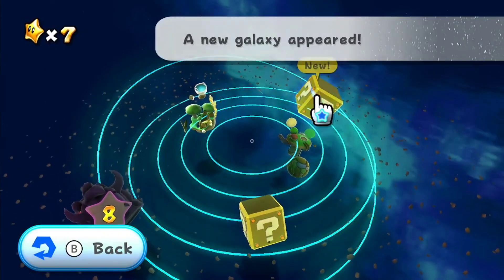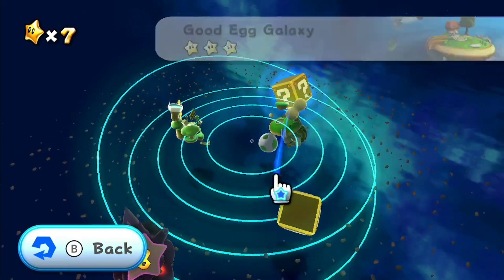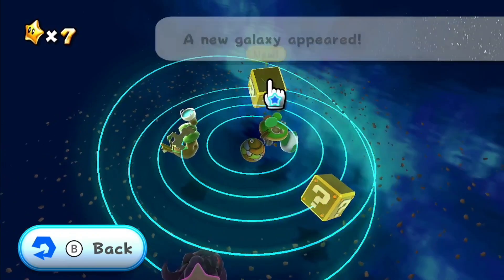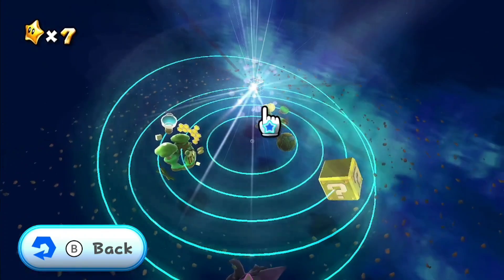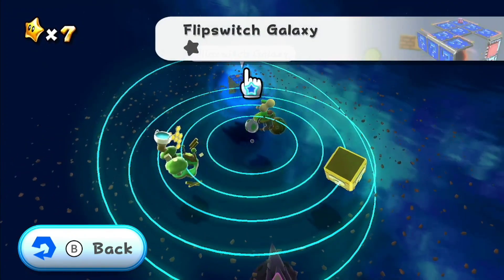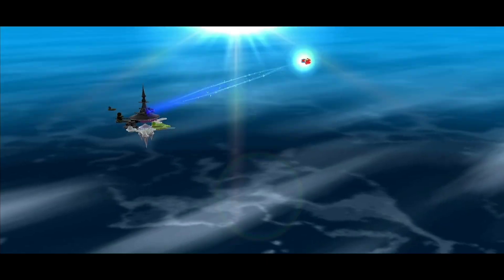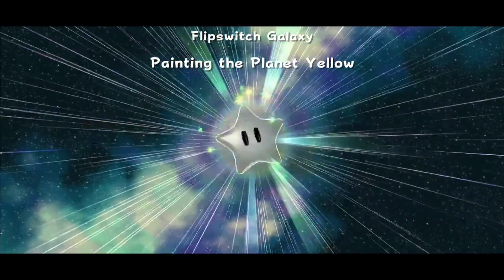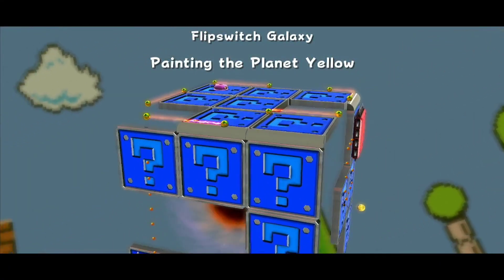So we can either choose this one or this one. What's your favorite number out of one and two? Do you like being number two or do you like being number one? So I would say y'all love being number one, so we're going to go with that one. And that one is called the Flip Switch Galaxy. Y'all already know which one we were playing based on the thumbnail, but I just put an incredible pun in there. Painting the planet yellow is the star we're going to get — there's only one star in this world.